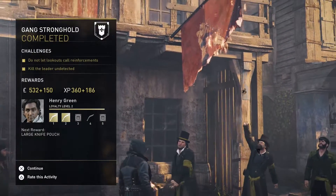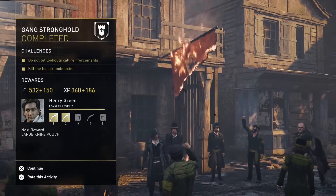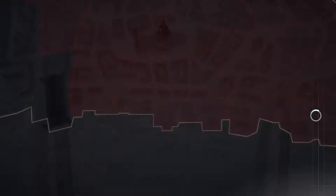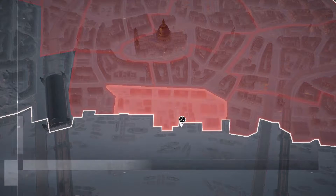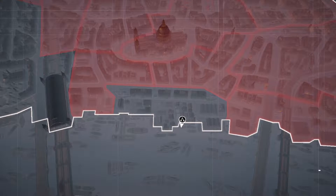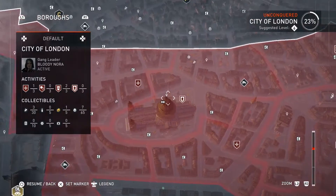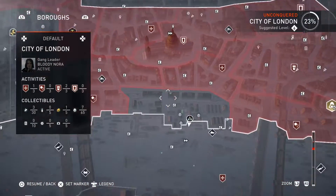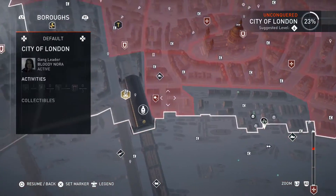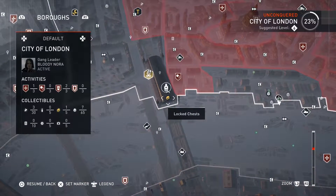Not quite enough to go to the next loyalty rank for Henry Green — damn. But we still have that section. There are a lot of sections in the City of London — I didn't realize that. There are a lot around here. What is this? St. Paul's Cathedral. We might take this Child Liberation next because it's right next to where we want to go.